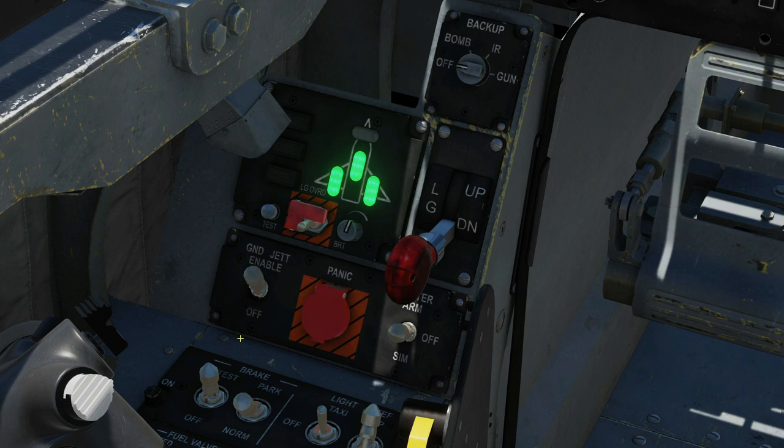Ground jettison enable literally allows us to release weapons on the ground — it's going to be for ground crew, not for us. Brightness for these indicator lights. These indicator lights are for gear condition — currently three down and locked. If we test here, we can see our transient light: gear are in transit.